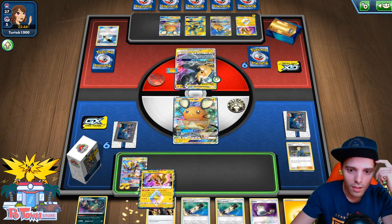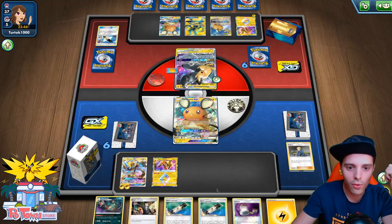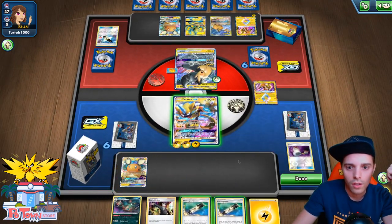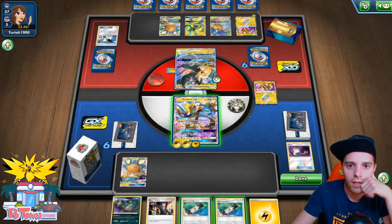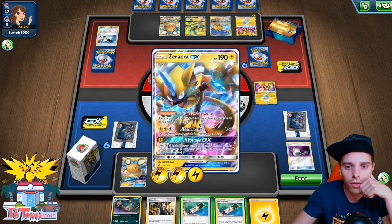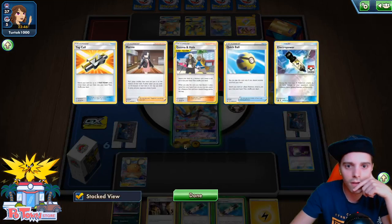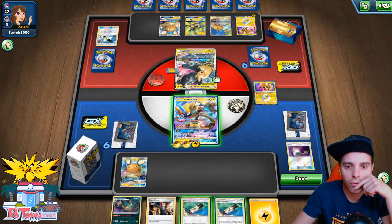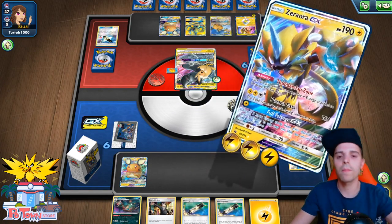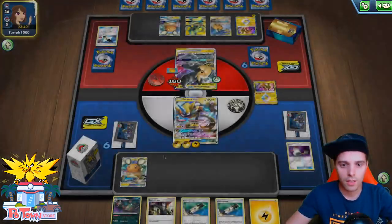With two Electra Powers, we can actually get a huge amount of damage on this guy — 160 with an extra 60 damage, that's 220. Yeah, that means Zapdos can actually knock this guy out. He could Marnie us again. Do we use the Electra Powers or do we wait — keep it as a surprise? Keeping it as a surprise. Yes — 160, slap! Interesting development. We can attach here; we need to top deck a Switch or something good.